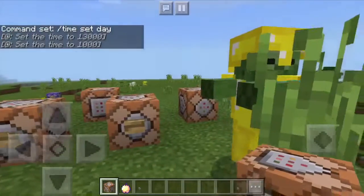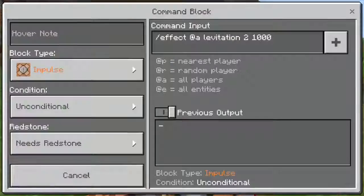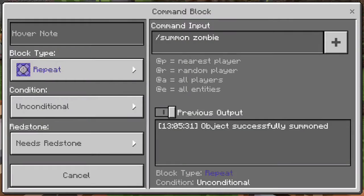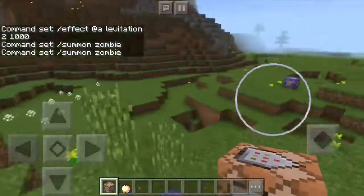And then this one sets times at night, and then times at day. Here's another levitation one - I'm not doing that. This one is on repeat and it spawns zombies, and then it goes like this.